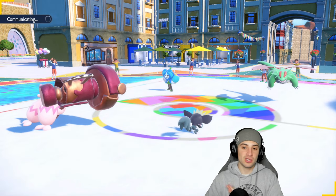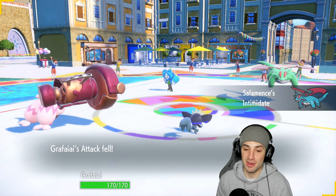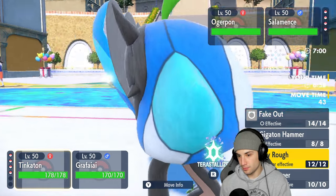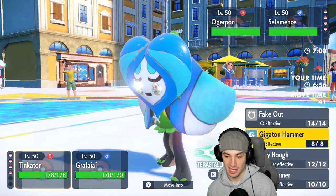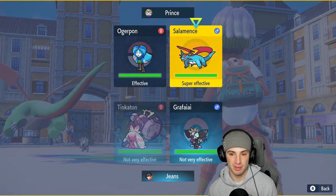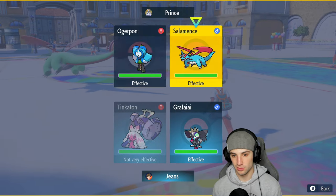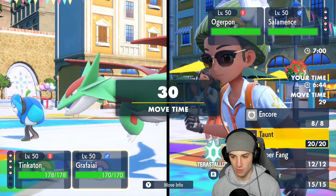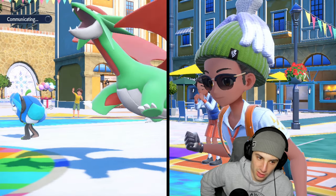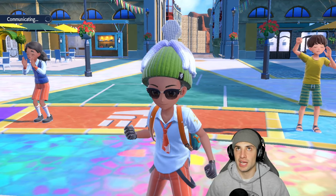Ogre Pond comes out alongside Salamence — Intimidate drops my attack, but I have Own Tempo. Could go Ice Hammer or Gigaton Hammer. Ice Hammer will lower my speed so probably best to go into this slot. I'm going to Fake Out turn one and get a nice Swagger boost. Let's see what Salamence wants to do — it could Terastallize, could be Air Slash or a dragon move — Tinkaton's typing is great against both.